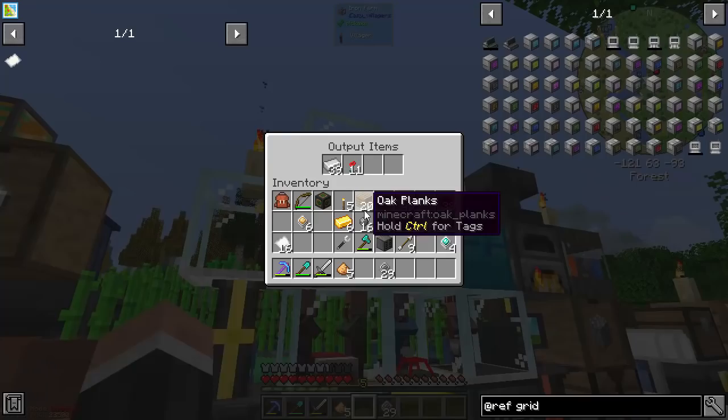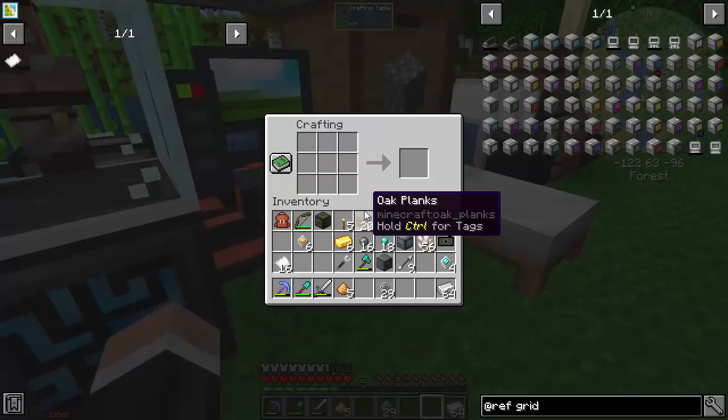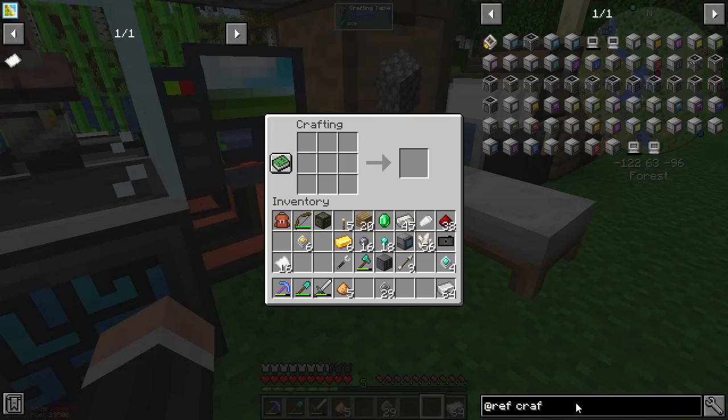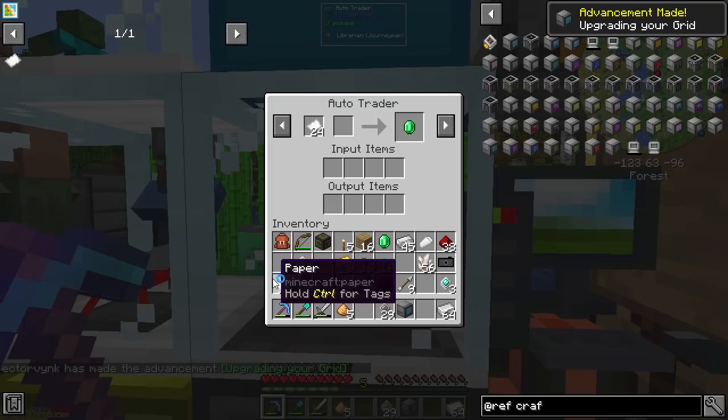These guys are doing stuff as well, so we're pretty good on the iron, which is lovely. I'm just making the crafting grid - the crafting one. What do I need for that? I need one of those, and then I think that's it. Yes, crafting grid. I'm going to move you - I don't really understand how this works.